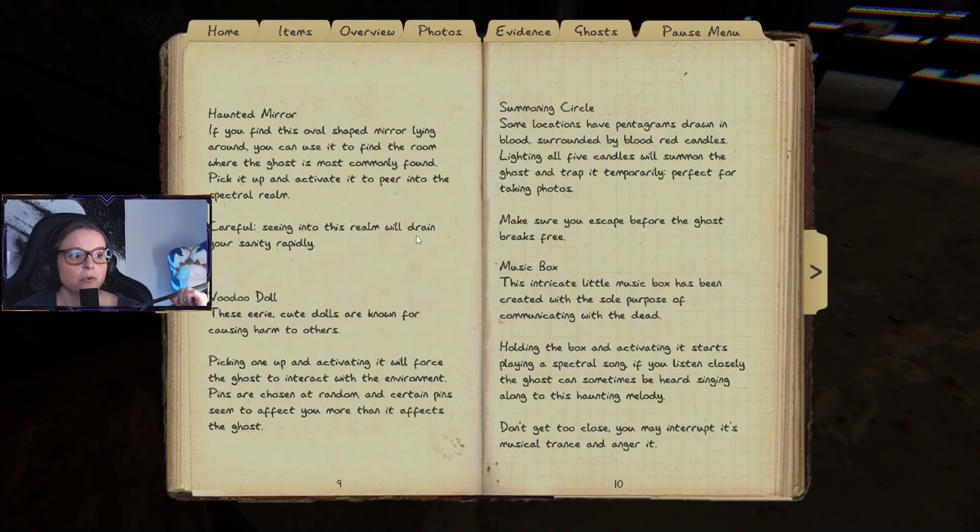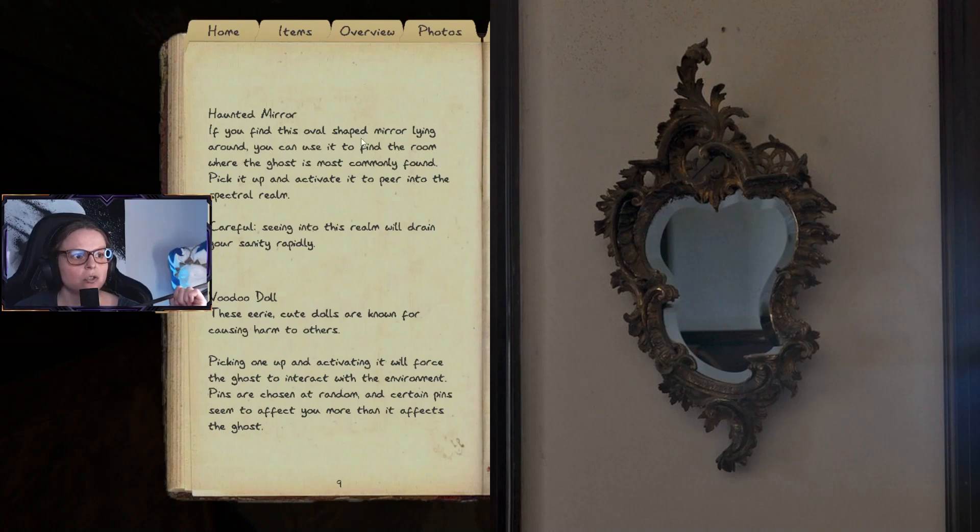We have the haunted mirror — I've never seen that one. If you find this oval-shaped mirror lying around, you can use it to find the room where the ghost is commonly found. Pick it up and activate it to peer into the spectral realm. Be careful — seeing into this realm will drain your sanity rapidly.